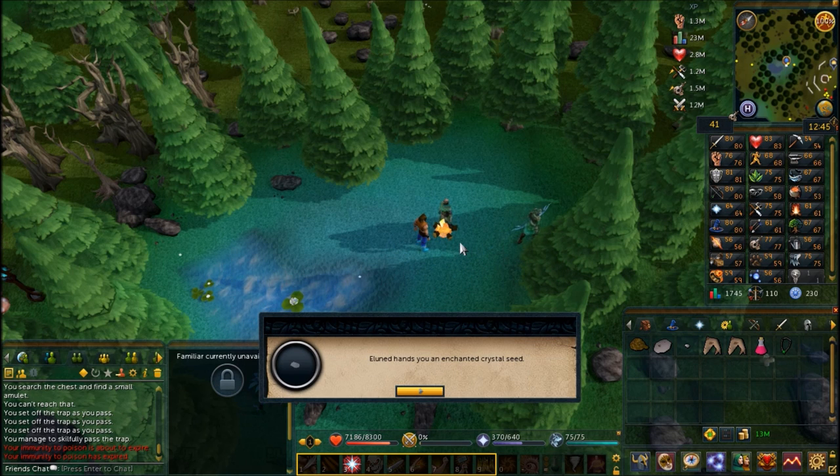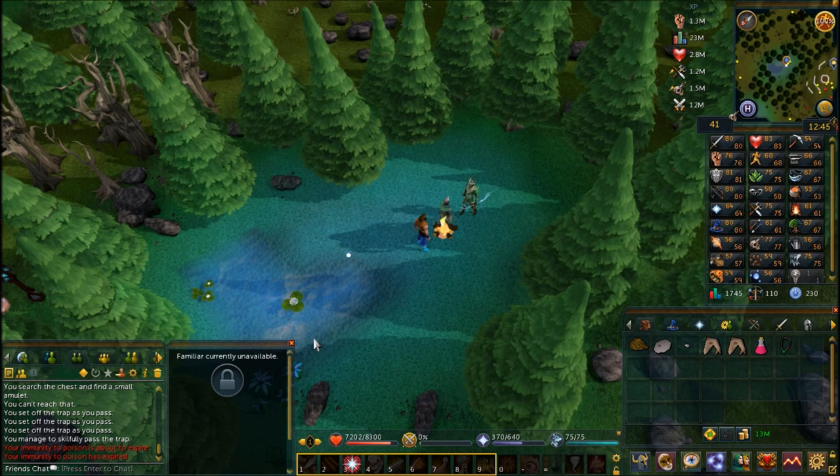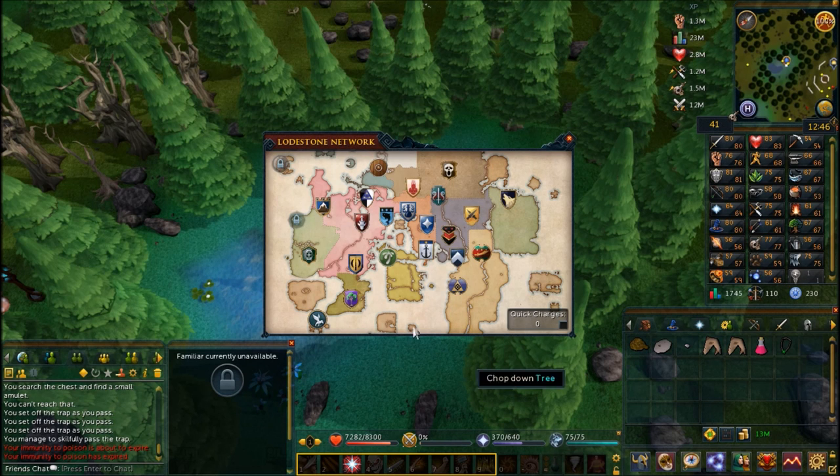Because you took her ashes to the waterfall dungeon, that's where you're going to have to head once you have the enchanted crystal seed. Head to Baxtorian Falls, up to the house to the north, and use the raft to get into the waterfall dungeon.